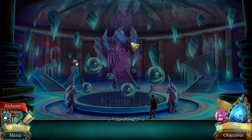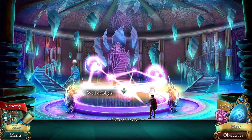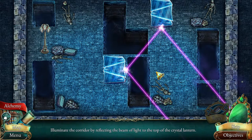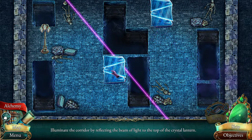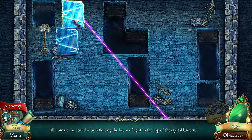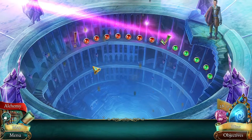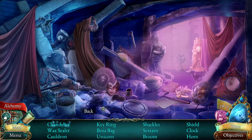We've got a lunar corridor reflecting the beam of light to the top of the crystal lantern. It's not like we can rotate these. There we go - that's the first one. And now we have a hidden object puzzle.